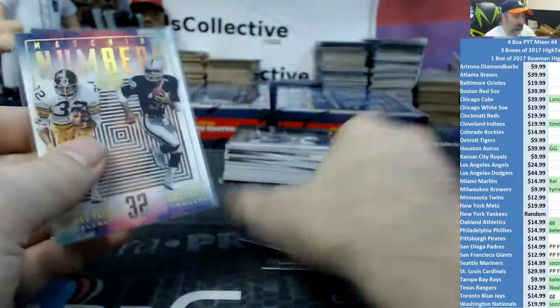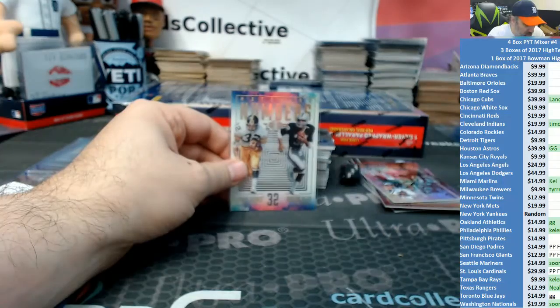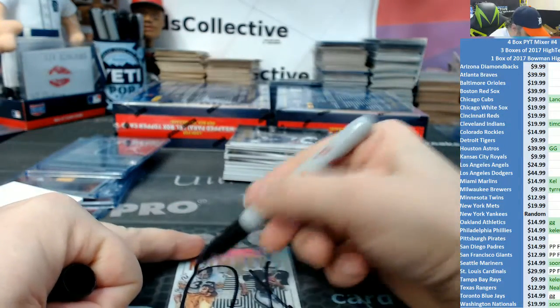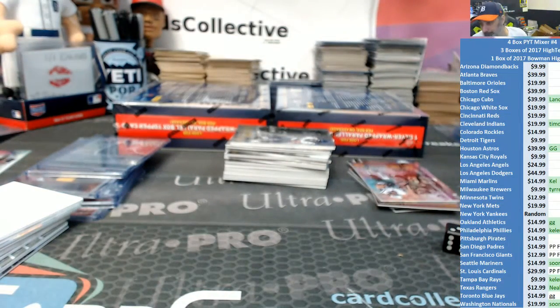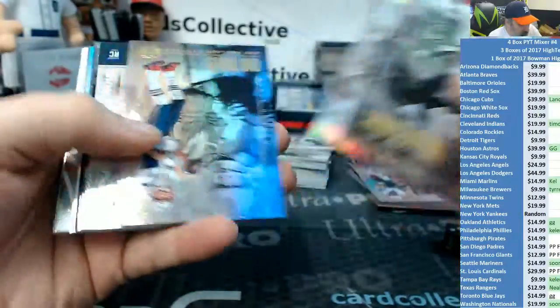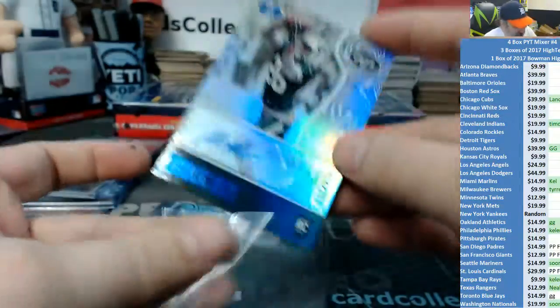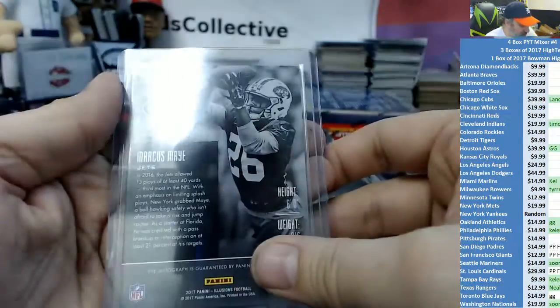Another random coming — Marcus Allen and Franco Harris. One, two, three on the left; four, five, six on the right. It is three, going to the Steelers. Jets hit in almost everything every time — can't see the name. Marcus May for the Jets, numbered out of 100.